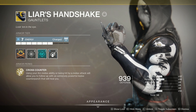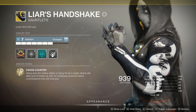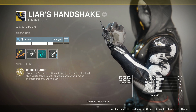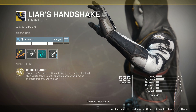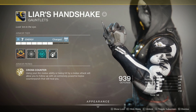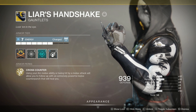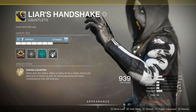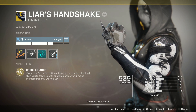We begin with Liar's Handshake — take a look at its perk, Cross Counter. Using your Arc Melee ability or being hit by a melee attack will allow you to follow up with an extremely powerful melee counter attack that will heal you. The damage this thing can push out must not be understated. It is the end-all be-all of brass knuckles, and I imagine it feels a lot like getting slapped by God himself. It delivers a unique damage multiplier that we'll talk about in a few minutes.